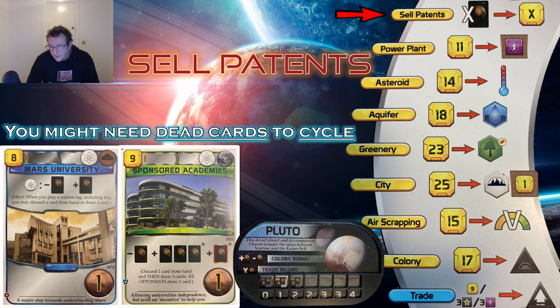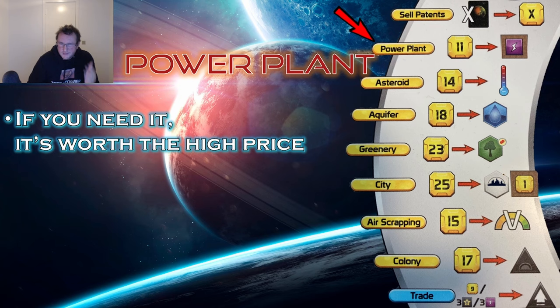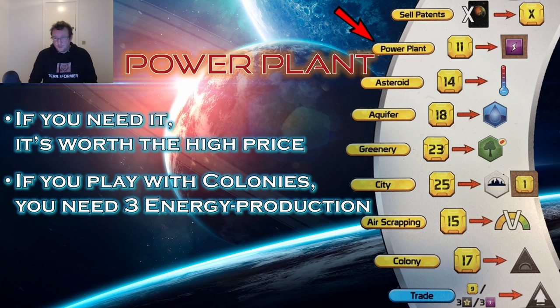Power Plant standard project at 11 mega credits: if you need it, you need it. It's expensive but you buy it in a lot of games. If you're playing with colonies and desperately need 3 energy production, you might buy 2 energy production from preludes and then buy the last one as a standard project — that's entirely reasonable and actually a good play. You can also get energy cheaper by trading on Europa.